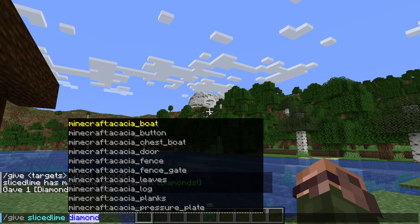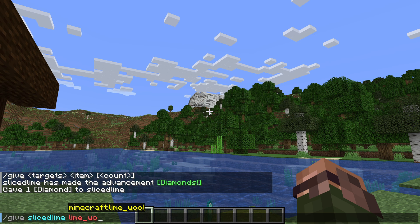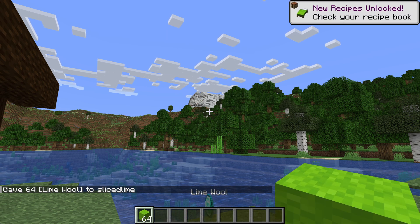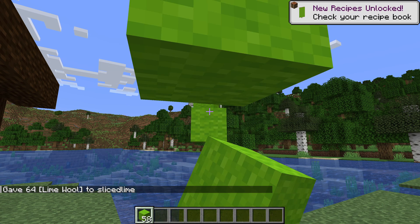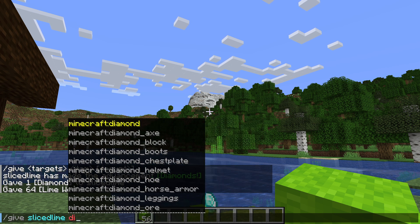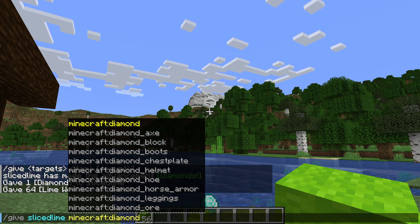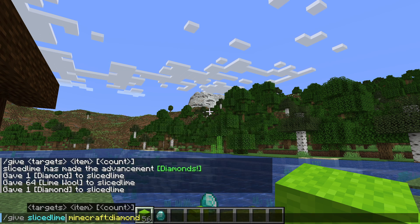Let's put that to the test. We can add in the count argument to our give command to get multiple items at once, and let's switch out the item. Slash give slicedlime lime underscore wool — I can hit tab here to autocomplete the entire item — then 64. That gives me an entire stack of lime wool at once. You may have noticed in the autocomplete list that it isn't showing diamond or lime underscore wool, it's showing minecraft colon followed by the item names. This is called a namespace. Everything built into the game has a minecraft colon prefix, but since it's also the default, we can conveniently leave that out and it'll work exactly the same.